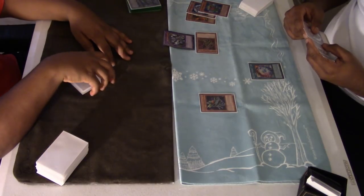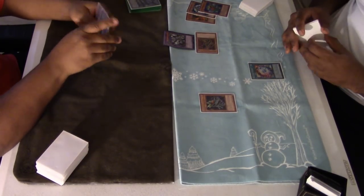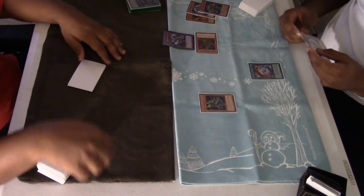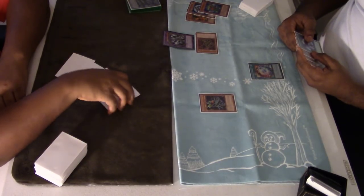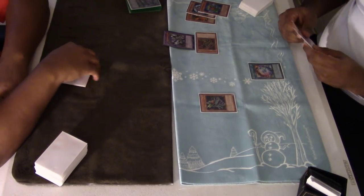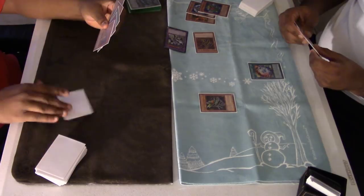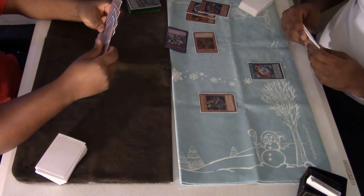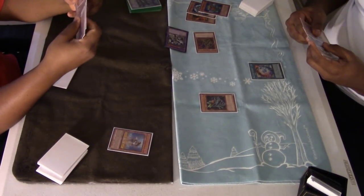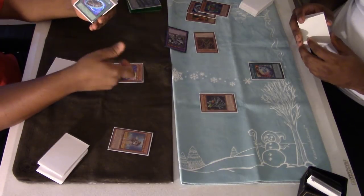He definitely would have OTK'd me because he would have burned me for 8000. He's contemplating dropping Block Dragon — he could have gone into Skull Dread but I'm not sure if he plays it. He could have gone into Skull Dread for four and kept going, then he would have had Block Dragon. But he decides to end his turn. I draw into a Mally and I think about my plays, then I start off with Solitaire because that's going to be my play regardless.